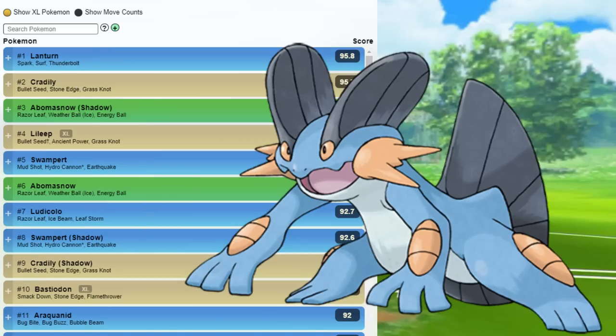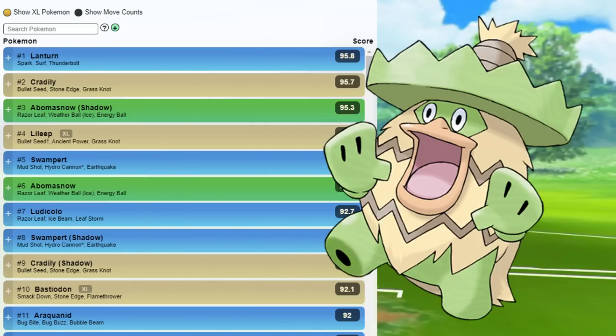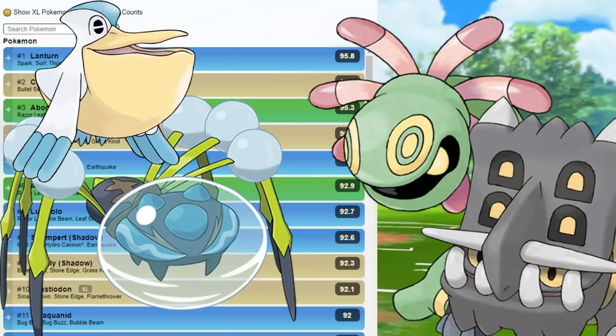After that, we got XL Lilip, Swampert, Obamasnow again with Razor Leaf, Ludicola with Razor Leaf, Swampert again, Cradilly, Basidon, Araquanid, Pelipper, and Toxapex.